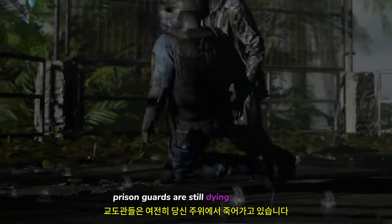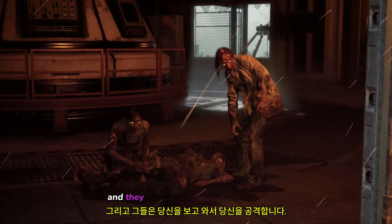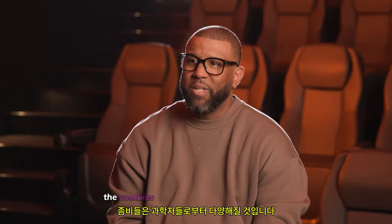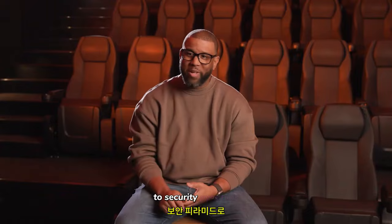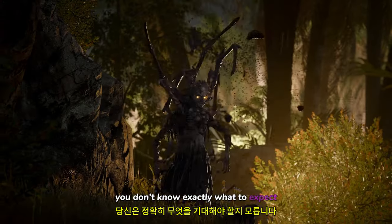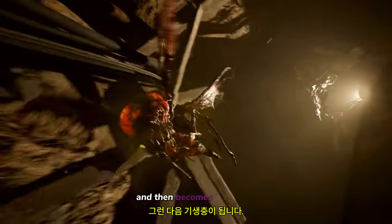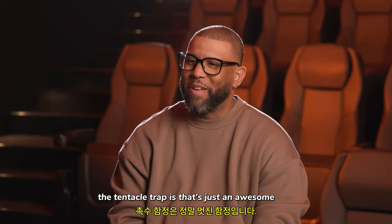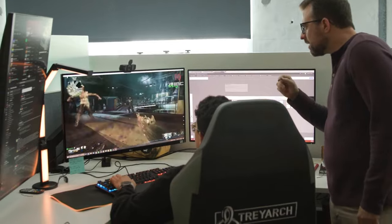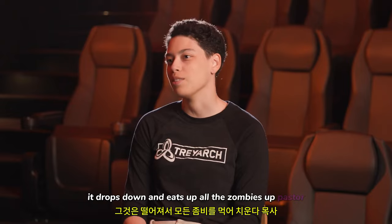Prison guards are still dying around you. You would encounter maybe a guard being eaten alive by a couple zombies, and then they see you and come and attack you. The zombies are going to range from scientists to security experiments. Every time you enter a new space, you don't know exactly what to expect. A zombie head pops out as a vermin, and then it eventually gestates and then becomes a parasite. The tentacle trap — they're placed over doorways, and it drops down and eats up all the zombies that pass through.